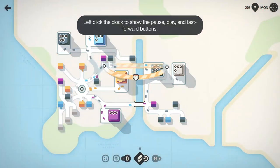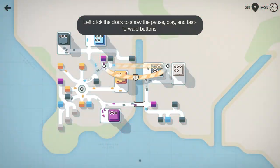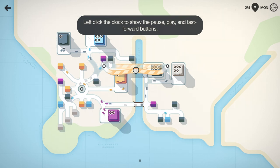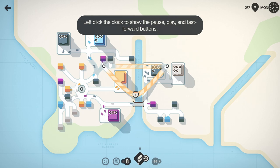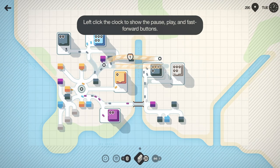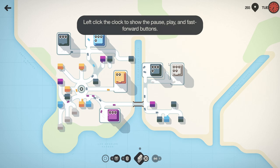Whoa, no no no - how do I undo that? How do I undo the motorway that I just built? Oh god. Okay nice, it's gone, but now the other motorway's gone. Can we pause? Left click the clock to show the pause, play, and fast forward buttons.